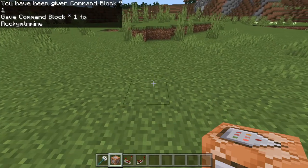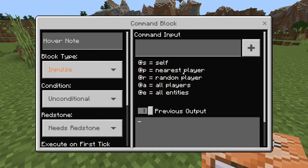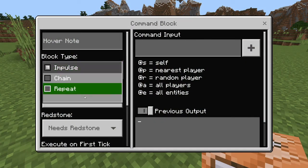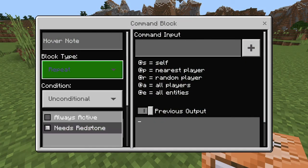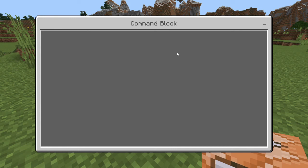To start out we're going to place one command block. I will have all the commands in the description by the way. You're going to set it to Repeat and Always Active. Then in this command input we're going to extend it and put in testfor.